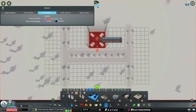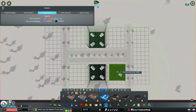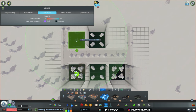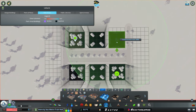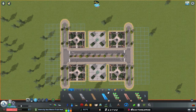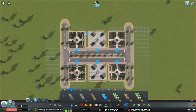We'll put the park plaza down on either side, smack dab in the middle. Then with our zoo plaza, we'll put it down in the corner, leaving a tile between for a path. Then we'll come into our paths and select our park path, because it's a nice-looking path.